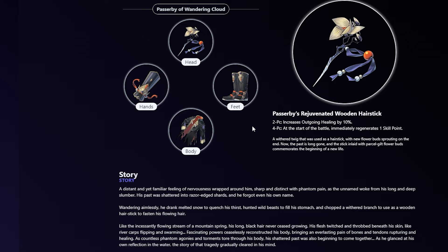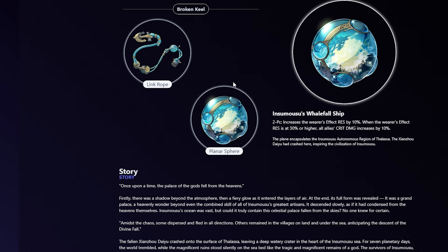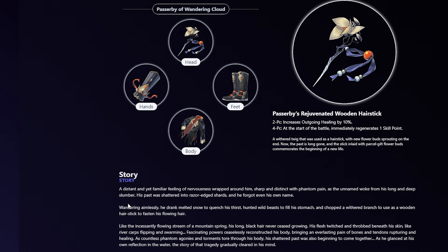For main stats: body — outgoing healing bonus to maximize healing. Feet — speed. Orb — attack percent. Link rope — energy regeneration rate. For substats, prioritize speed until you hit the breakpoint of 134 or higher. After that, if you're running Perfect Timing or Broken Keel, make sure you have at least 30% or higher effect res to get the Broken Keel effect and more healing from Perfect Timing. Equal to that priority is attack percent — more attack percent means better healing. Past that, anything related to survivability like HP and defense is nice to have. In summary: speed to breakpoint, then attack percent or effect res, then survivability stats.